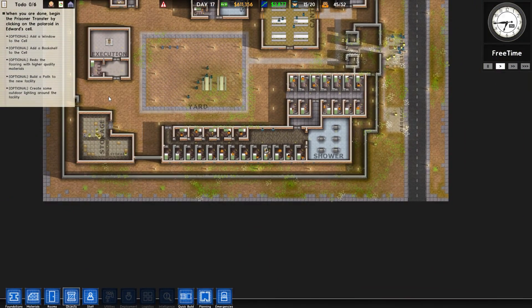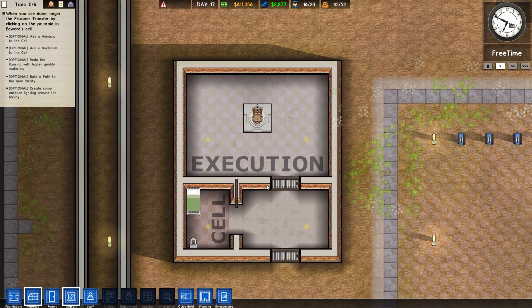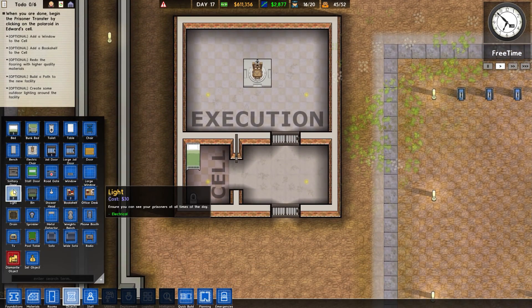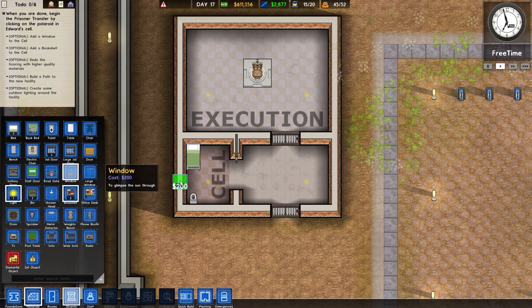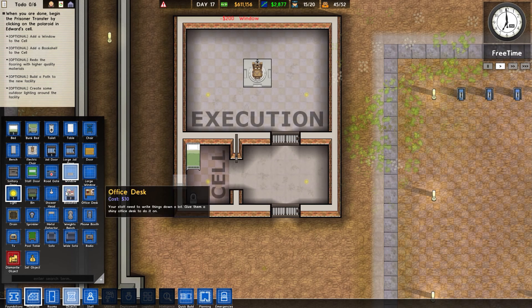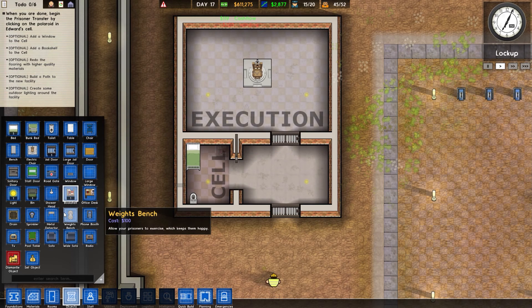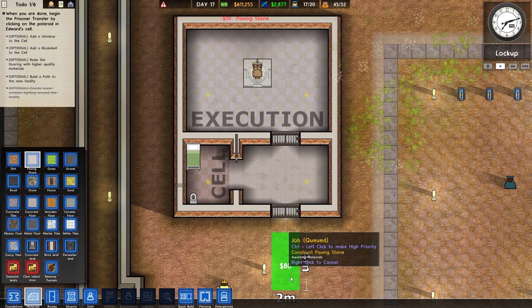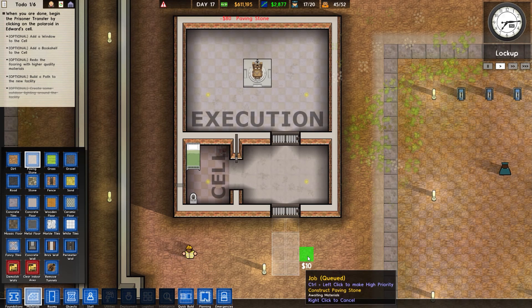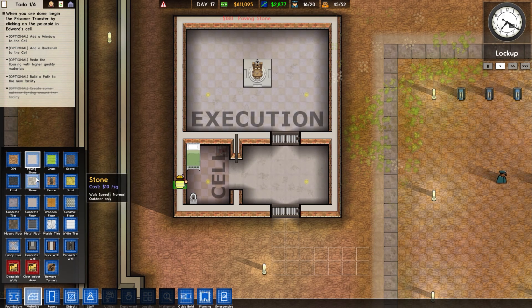All right, so we want to make this look a little bit better. Objects — got a light, I'll just place that out there. Got a window, put it right there. And a bookshelf right there — place that sucker right there. Materials — paving stone — we could do it like this but it won't place right there for some reason.